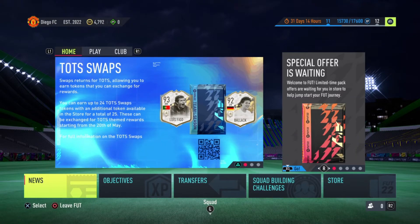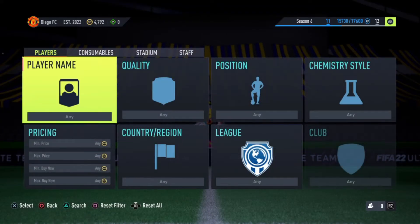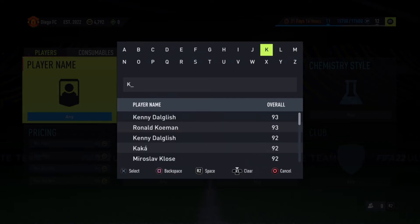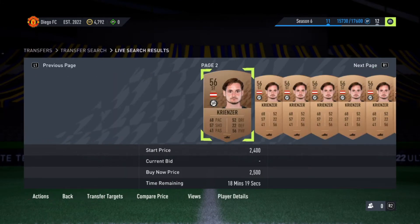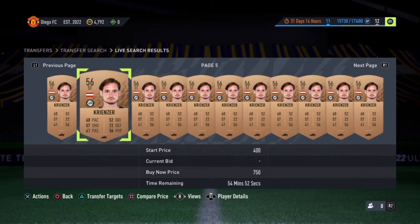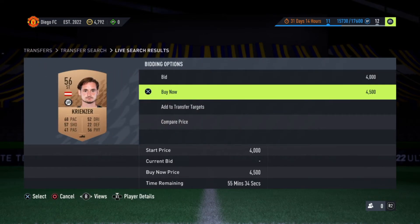This is Account B — my friend's account — where he has over 4,000 coins and wants to give me 4,000. I go straight to the transfer market, type in the name of the player, and select the type of card. I realize there are many players listed, but my friend tells me it's a one-hour duration, so the time remaining should be between 55 to 58 minutes. I skip through by pressing R1 until I get to the 50-minutes-and-above listings, then slow down. My friend tells me the start price is 4,000 and the buy now price is 4,500.